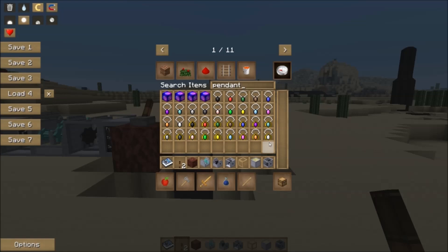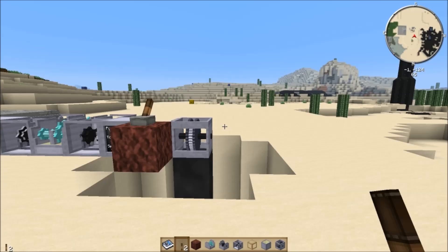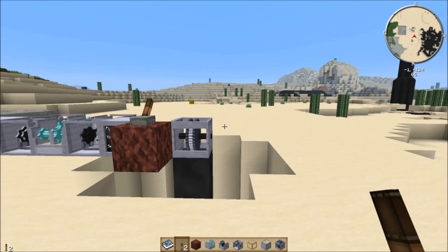Let me get a white crystal pendant from Geostrata and see if that prevents our nausea — yes it does, great.